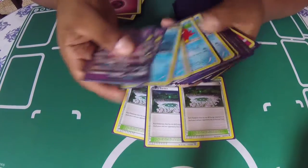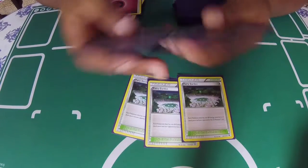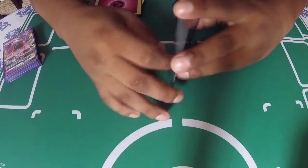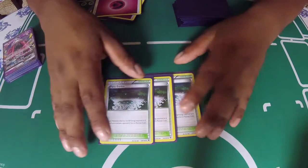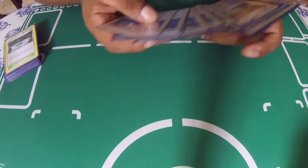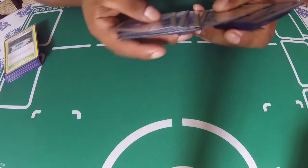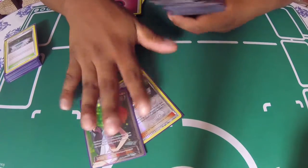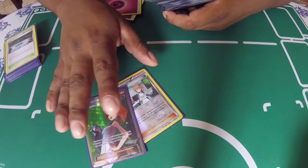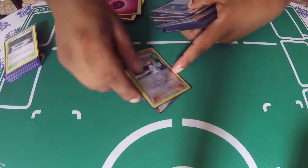It runs Fairy Garden for the free retreat. Your Gardevoir only needs one energy to attack, and having energies floating around doesn't really hurt. This helps with retreating and allows you to not play Float Stones, which you really don't need in this deck. For Supporters, you're running your basic supporter line — Sycamores, N's — and double Brigette, just because you want to open it or play it as soon as possible to help set up the board and thin out the deck.